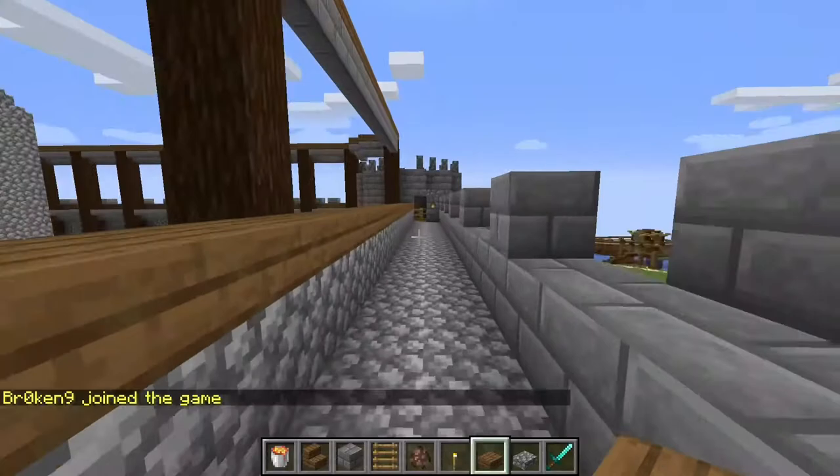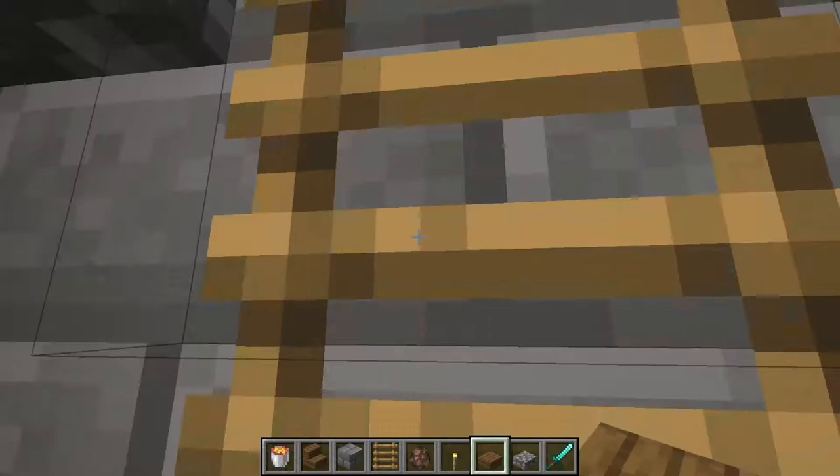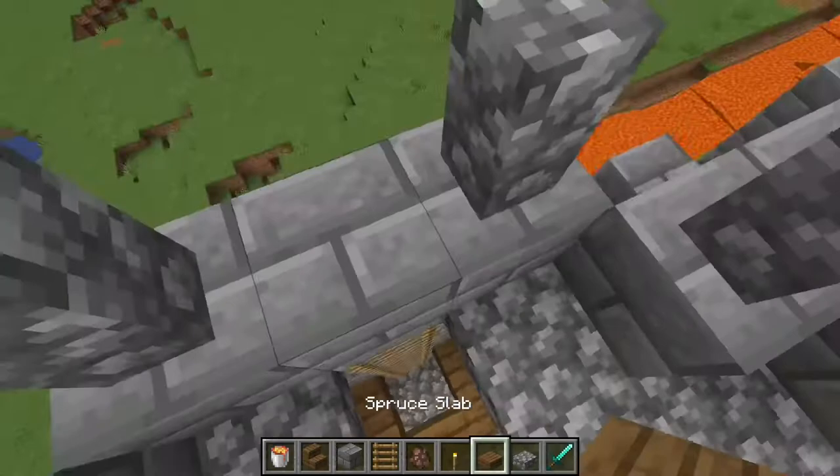If you go through these stairs you will see a nature area to your front and some cover to the right so you can't get shot at if you're being invaded. There's a well-built wall so you can be well defended. Here's the tower and here's a ladder so you can go to the top where archers can shoot arrows at attackers.